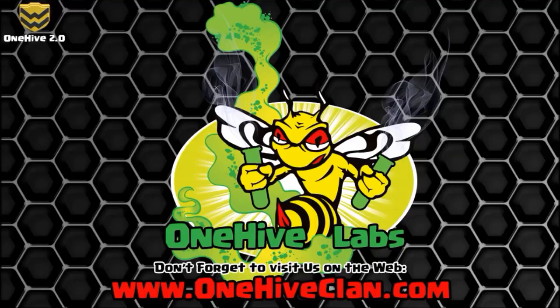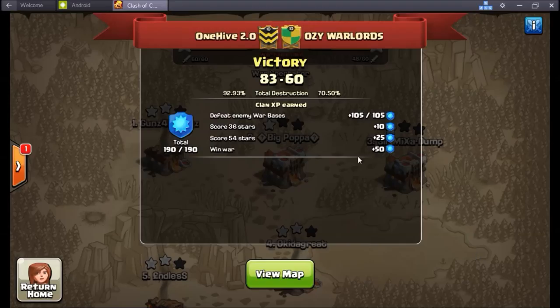What is going on guys, Wiser here coming to you with the recaps of some of the most recent wars for 2.0. It was just a couple random clans — first one was an Australian clan, second one was a Colombian clan. I'm going to combine a couple recaps here. Generally there's like four or five attacks I like to show from each war, but these wars — you'll see what I'm talking about in a minute. This first one: level 10 Australian clan, 83 to 60.